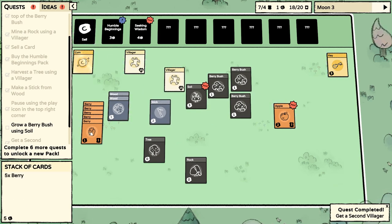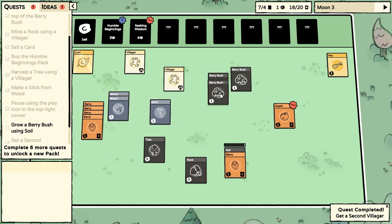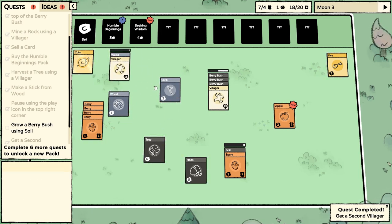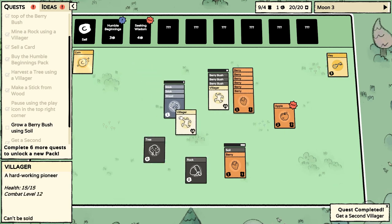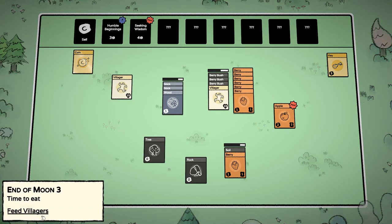We need a berry into the soil, and now it's working away. Got berry bushes everywhere. I wonder — should we break down some more of these sticks? What's the best course of action? I wonder if we can plant the apple in the soil — that would be interesting to try. It's making something — two sticks and a piece of wood.